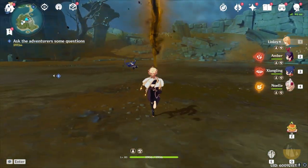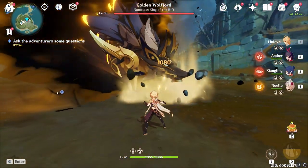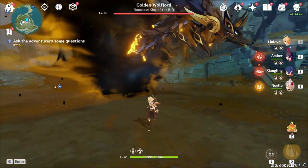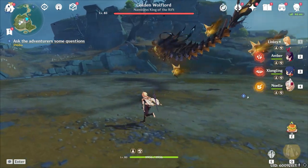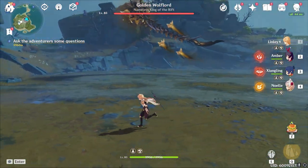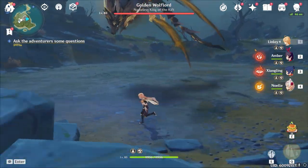So we have Golden Wolf Lord here. This boss, if you don't know where it is, it's at the southernmost part of Tsurumi Island. You might have to do the entire Tsurumi Island quest for it, but don't worry about it. Just hug the edge in this fight and you'll be good to go — that's exactly what I'm going to do.